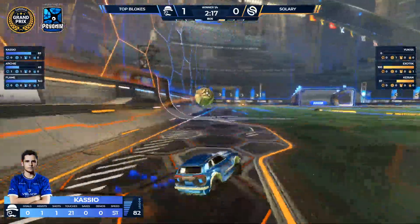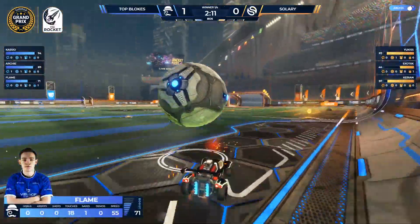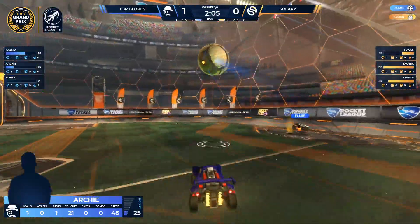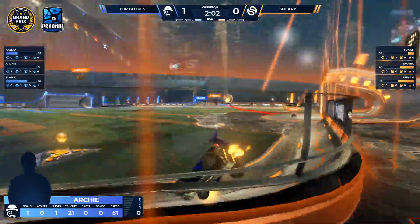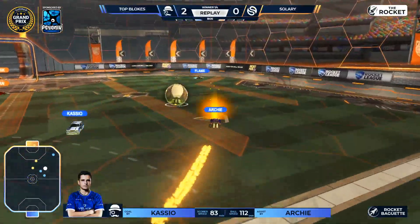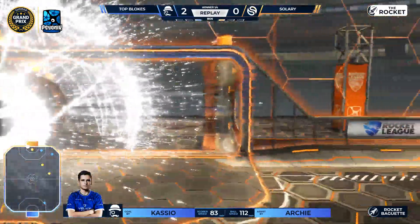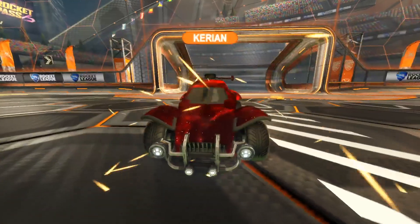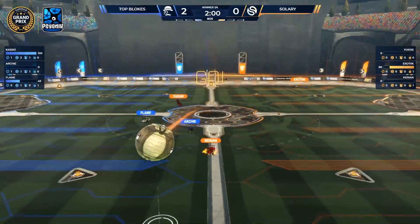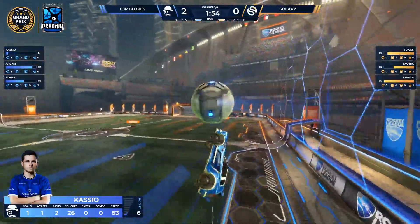Exotic and Kerrion — I think Yukis gets beaten now by that shot from Cassio. Great placement, bottom left corner — 2-0 Top Bloke. Two minutes left — a familiar story. Can we see the same again? Yukis tries to change that with a pass upfield, not going to work out. Flame looking for that counter-attack off the bat wall. Archie lurking won't find a touch but Cassio's there instead to the bat wall — little goal. Yukis gets the clear — Kerrion beaten to the ball by Flame. Yukis continues to the backboard, a chance saved by Cassio, clear away — Top Bloke are not letting anything slip by.